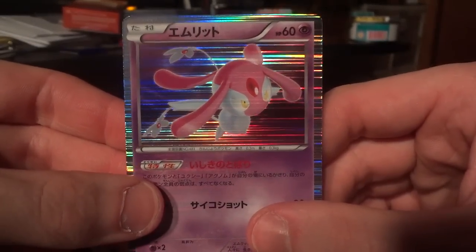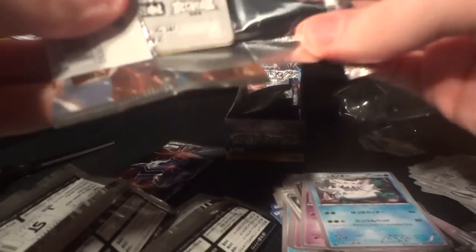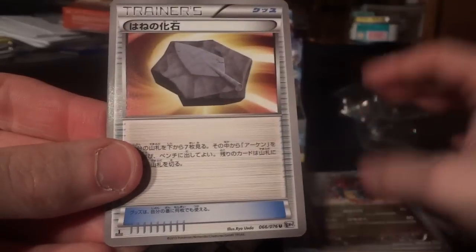That's pretty nice. Sorry if I seem a little bit deflated, guys — I was just really looking forward to this opening. Caitlin, Tynamo, Teddiursa, Druddigon, and a Plume Fossil, I think.